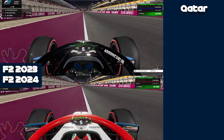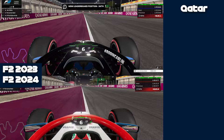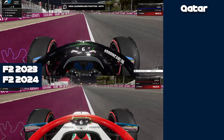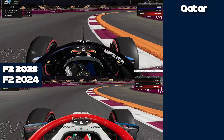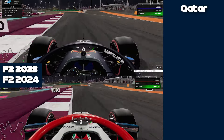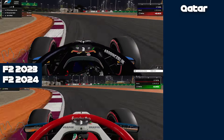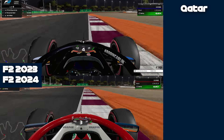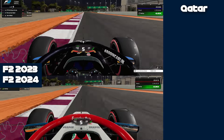Yesterday EA introduced the F2 2024 cars to the F1 24 game. So today I asked myself: what if I try to see which car is faster, the 2023 versus the 2024 version? That is exactly what we are going to do here today. I did a lap in each at Qatar and Abu Dhabi, as the circuits have quite different characteristics.